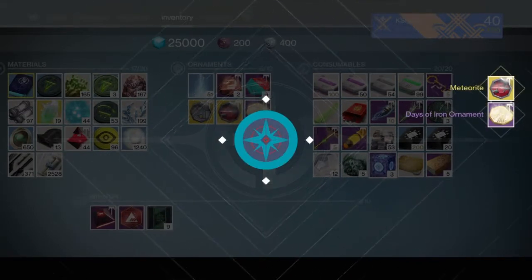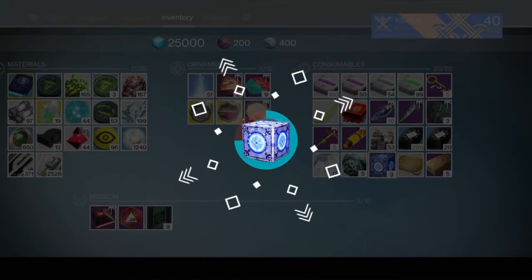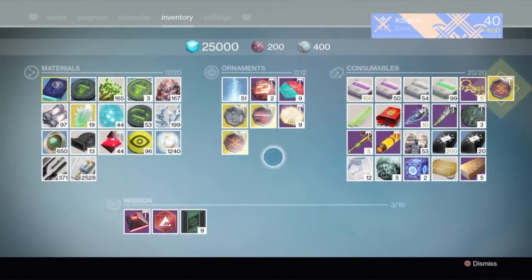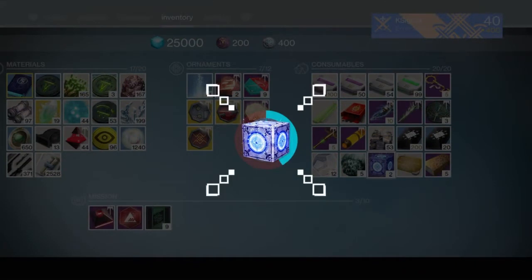Number two, we got Meteorite — I think that one is for the Nemesis Star, and I believe we actually have that as well. For our third one, Iconoclast — I'm not sure which this one is for, maybe Invective? Yes, Invective — Iconoclast. I'm not sure if I own that one or not.